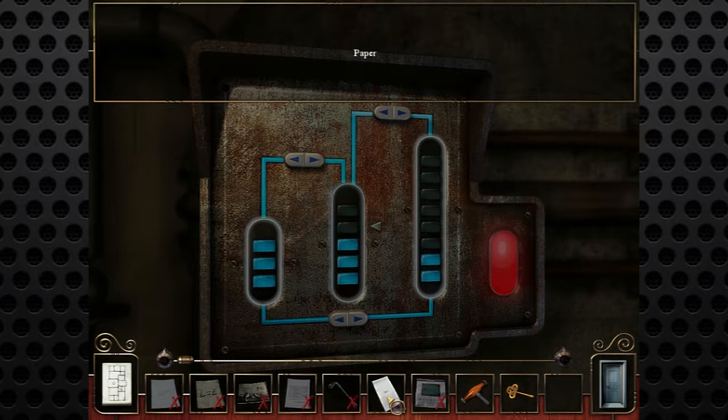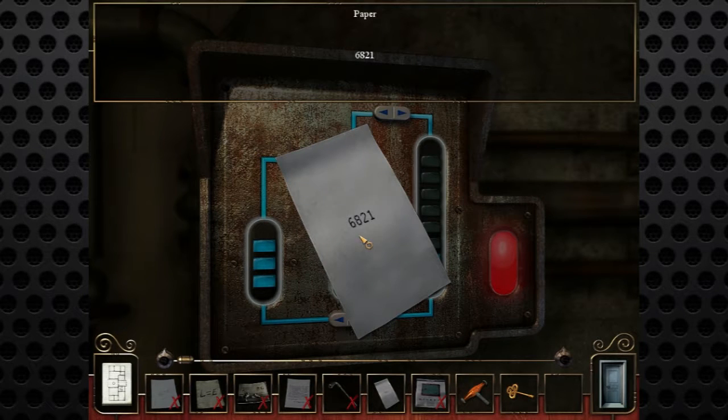Do we have any clues? This is the paper that we got printed out - it was six, eight, two, one. So we can try that on that other keypad up where there are those three keypads with the different things.